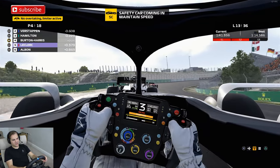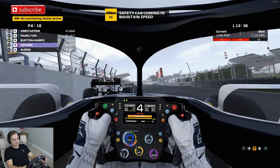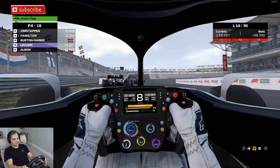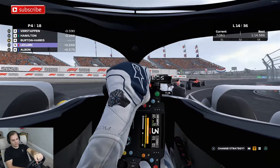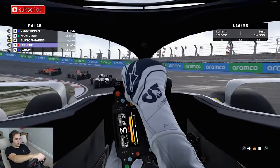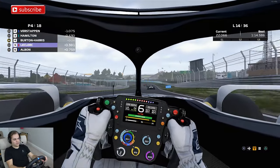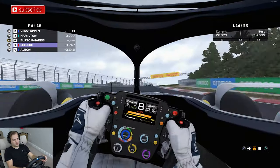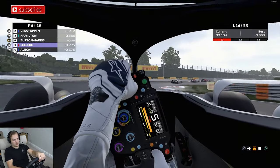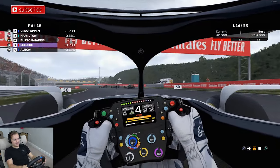Going back to green flag racing here — restarting in fourth. This is going to be very interesting because we definitely do not have the pace of the cars around us. The incident has been cleared, let's get back up to racing speed. Check your MFD for a new strategy option. We've got a lot of spare energy — use your overtake button.